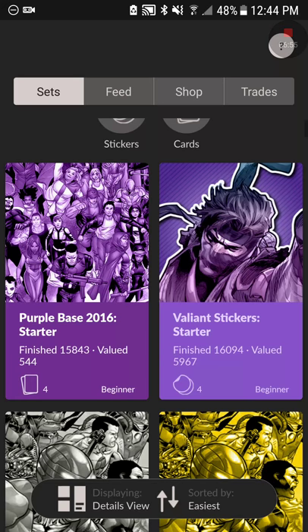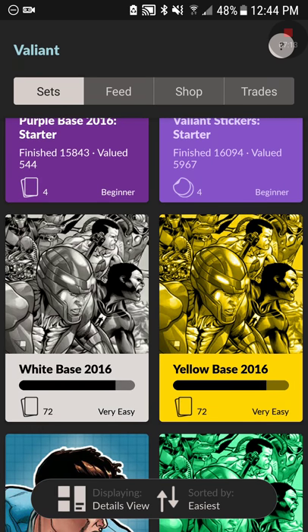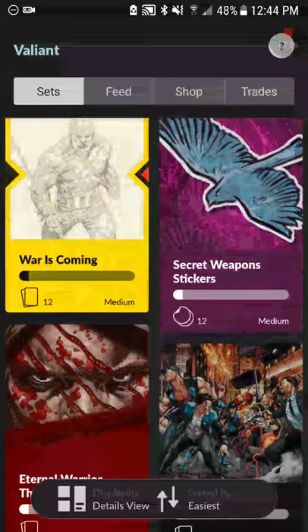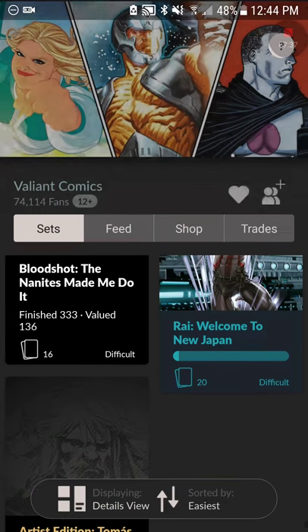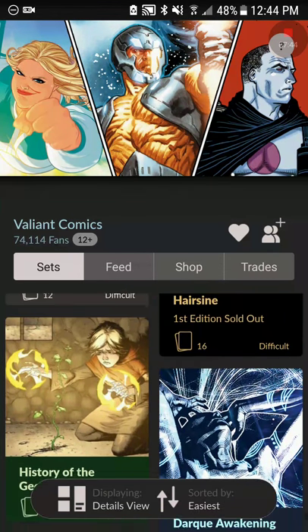It shows: Valiant Sticker Starter, Pro Base, 2016 Starter — and if I finished a set it shows the value; if not, it'll say '72 cards,' meaning that's how many there are, and it'll also say if it's easy or difficult because I have it sorted by easiest. Valiant has a lot, and going all the way to the bottom some of them are almost impossible. This is one of the difficult sets that I collected.